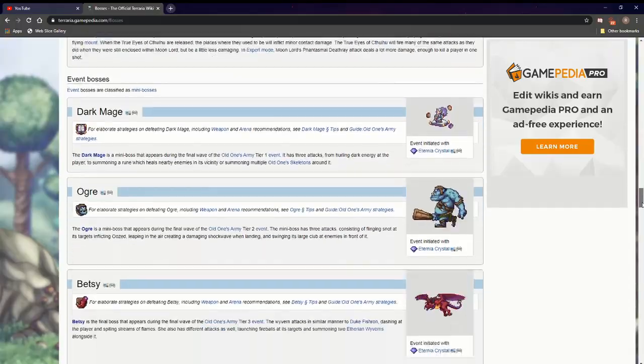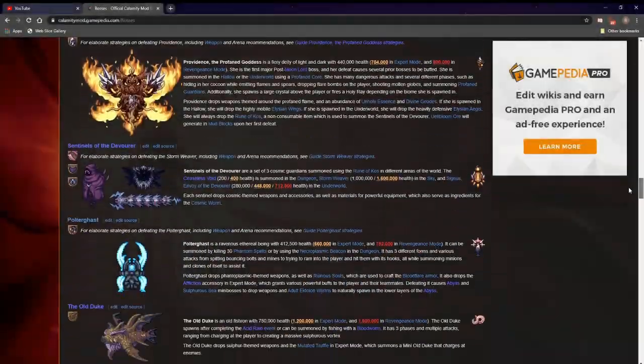Before we get into the video, I just wanted to mention a couple of quick things. When I say ranking every boss, I mean anything that shows up on the wiki page, so that includes mini-bosses. The one exception is that I left out console-exclusive bosses, because I've never played a console version and I didn't really want to rank something I've never fought. Also, this is my personal opinion, so obviously it's 100% correct — but feel free to let me know how you would have ranked anything differently in the comments. With those out of the way, let's get into the video.